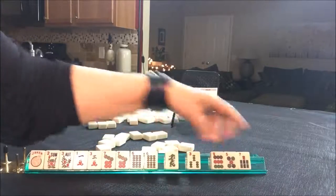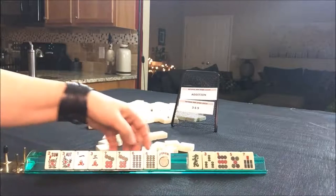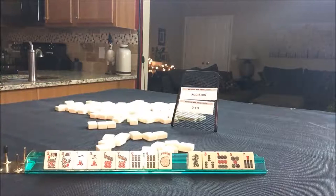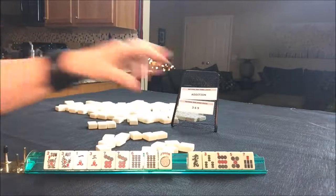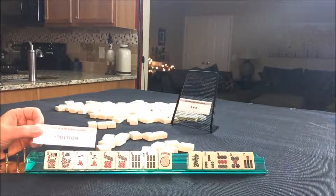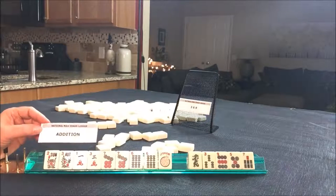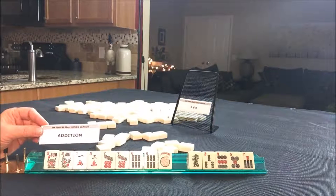No keepers. We're five discards away. So we need a flower, a seven dot and a six bam. Five discards. That wasn't as good as I hoped, but five discards for forcing a hand is not too bad. There's the addition hand — six, seven, one, three, six, seven, 13. Six plus seven equals 13. That would be the last one under the lucky 13 category.